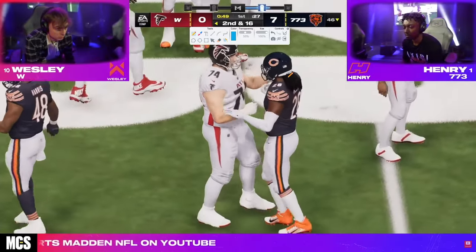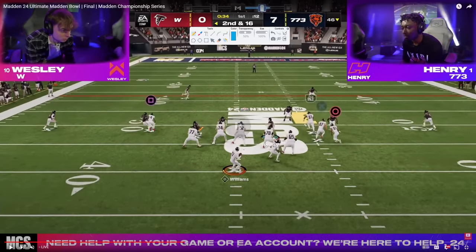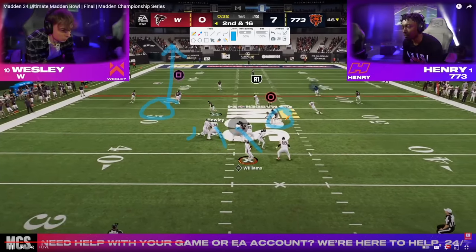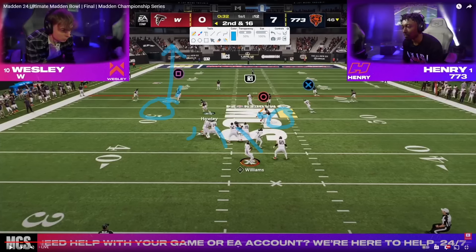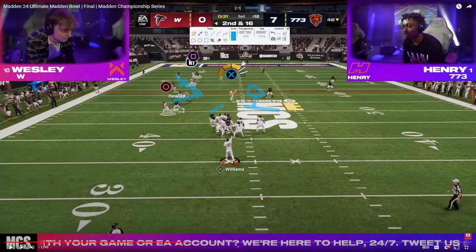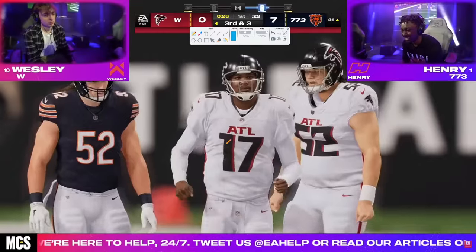The blitz gets home and now we're in second and 16. Henry's playing really good defense. He goes to it again — now only sending three. He gets a man up on the clear out streak — B manned up, circle manned up, square manned up. Henry needs to roll back, and that's what he's doing. Our man up takes things away, the hook curl does a good job against the tight end. He's able to hit the tight end and keep the ball moving down the field.